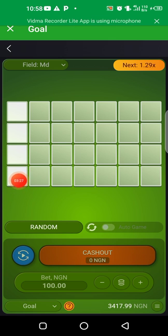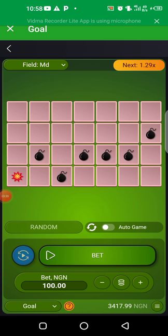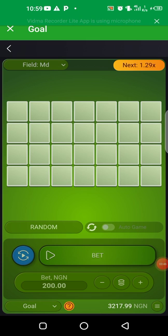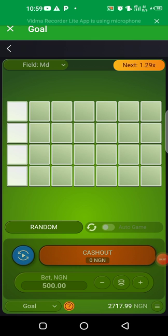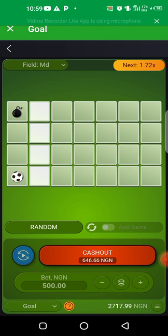Go again, click Bet again, click the last one — boom, this one busted. So what we are going to do: anytime you lose, we use the recovery formula. You double your stake, click on the plus, press add, bet again — click on it again — boom, you lose again. You add again.